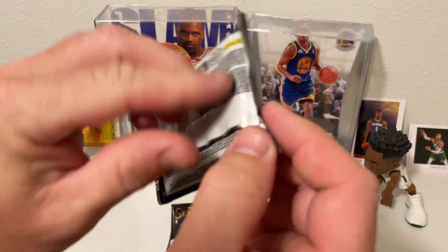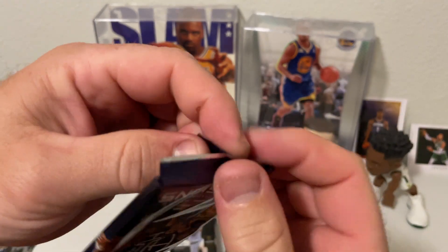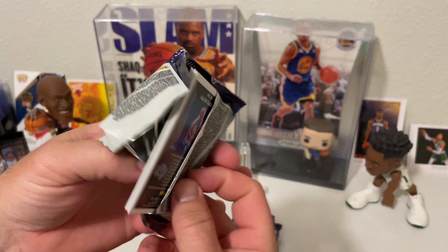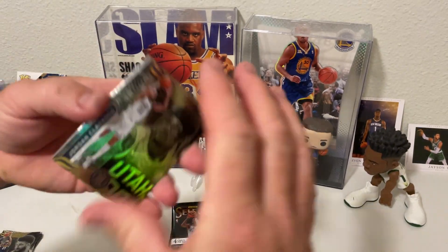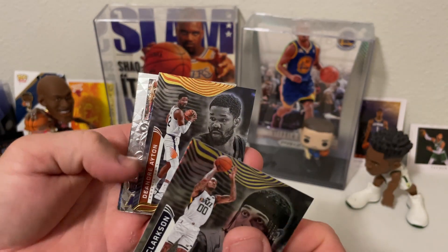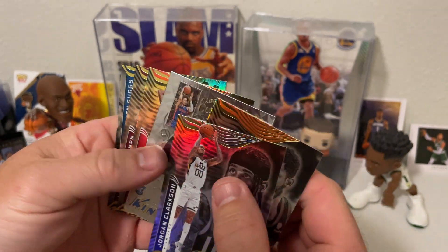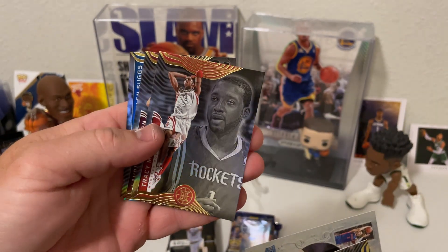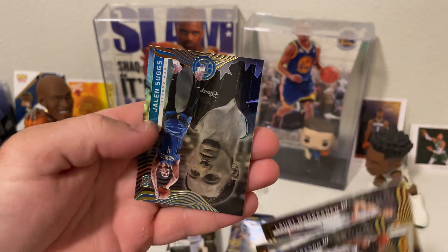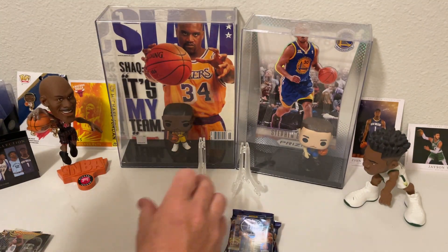Actual Illusions. We got Jordan Clarkson, DeAndre Ayton, Cade Cunningham rookie card - King of Cards - Tracy McGrady, T-Mac, Laurie Markkinen, and a Jalen Suggs. That's okay.